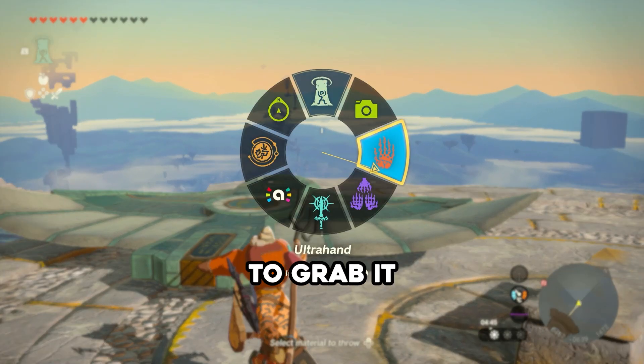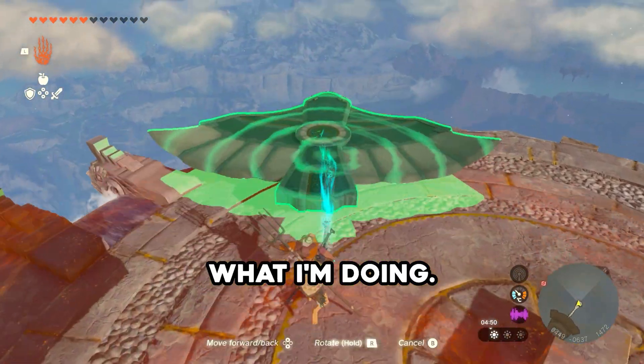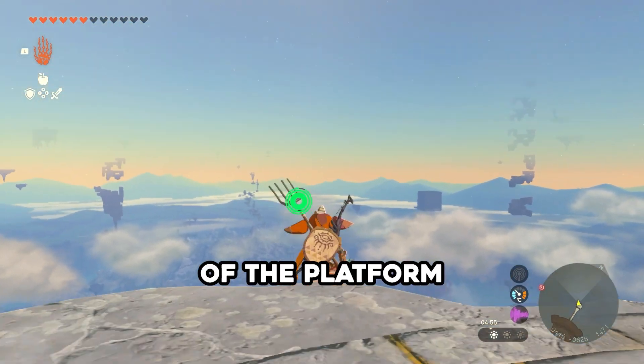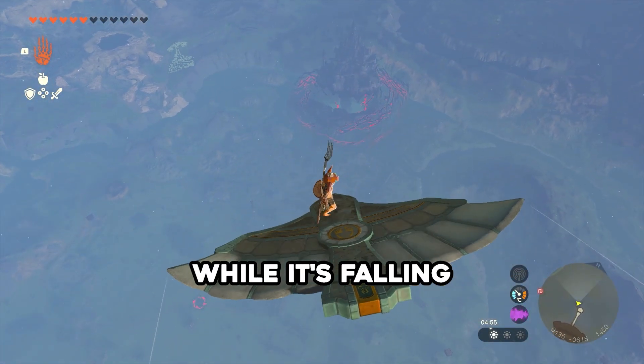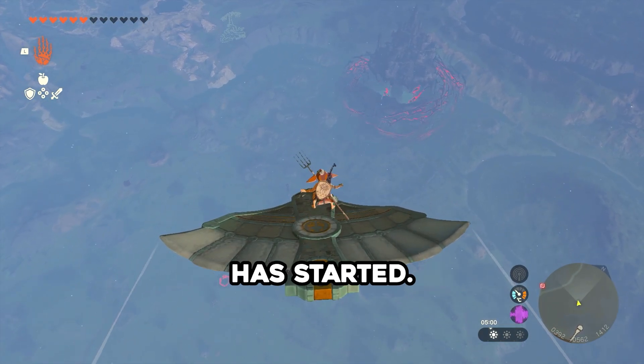After that, use Ultra Hand to grab it and hold it in the air roughly in front and above you — kinda like what I'm doing. Not too high, not too far. Once you've done that, stand at the very edge of the platform and let it go. While it's falling down, run forwards and you should land onto the bird. Now your journey has started.